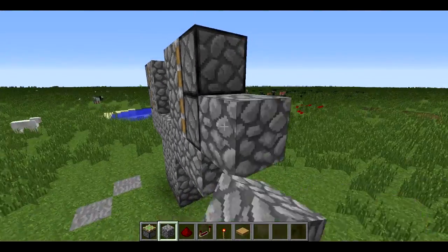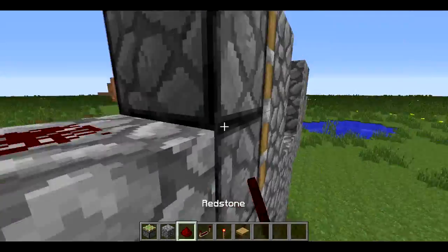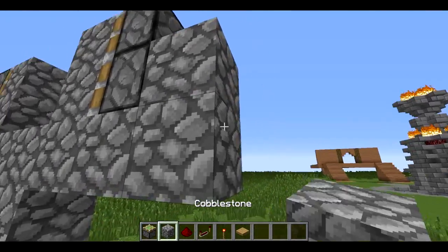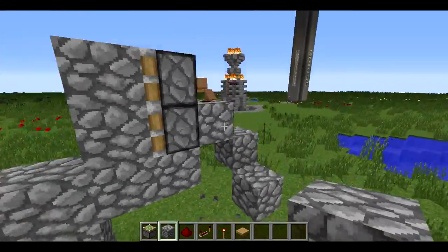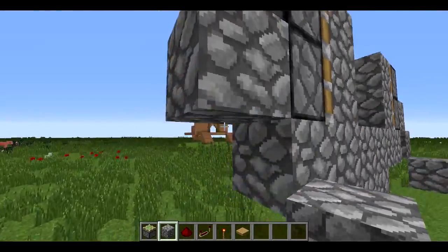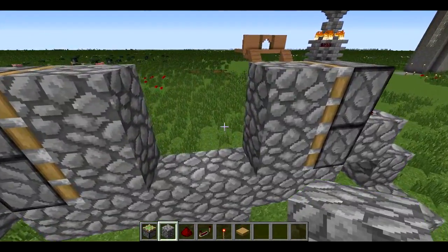Next you just want to place a block on the bottom of the 2 pistons that are stacked, then place a piece of redstone dust on top of them. You want to come out one more and come out another — it's a bit like a staircase, if you've ever made one, like a spiral staircase in Minecraft. Quite simple and it saves a lot of space.